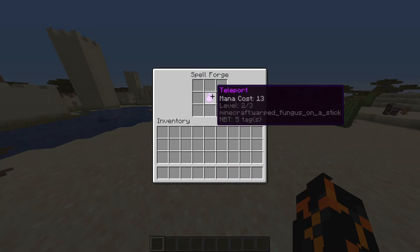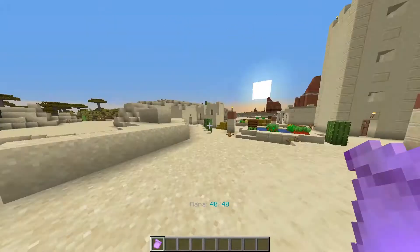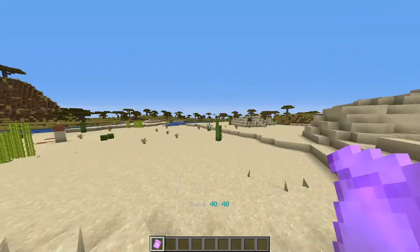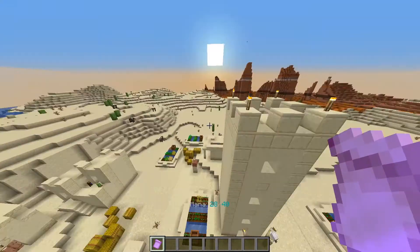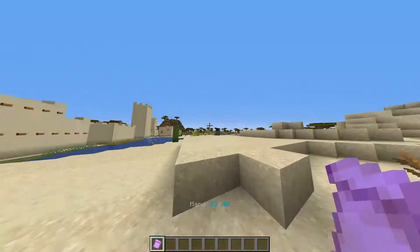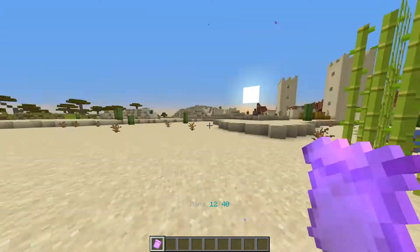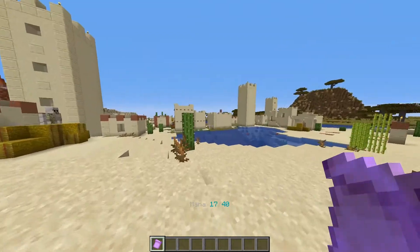Level 2 teleport costs 13 mana — that's 3 more mana than level 1 — but it teleports you an additional 12 blocks, so that's almost twice as far. If I just teleport up into the sky, we almost reached that tower, so it's pretty far compared to level 1. Or if I try and cross this lake, easy peasy. It works exactly the same, just a longer range and it costs a tiny bit more mana.